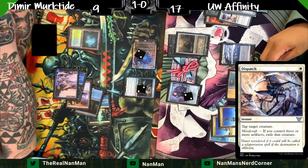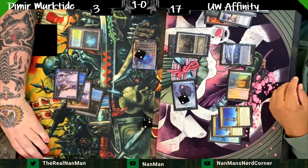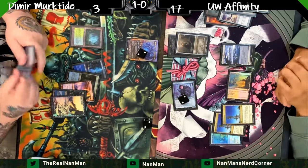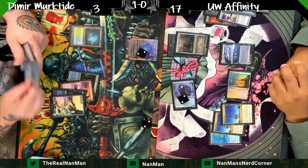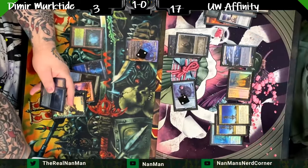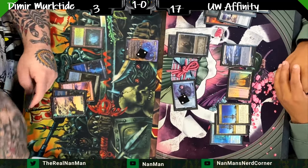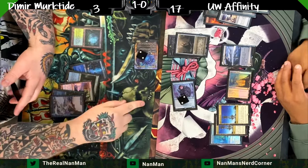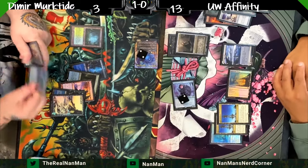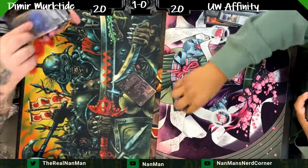Dispatch — normally taps a creature, but because we have enough artifacts for Metalcraft, we get to exile the creature instead. We have artifact lands and Portable Hole to help. We drop our opponent to three life — they're really hurting. They could draw something but there's a limited number of creatures in the deck. Frogs, Oculus, Murktide — Oculus and Murktide are hard to cast right now. We try to draw for an out, swing for four. Not anything helpful — scoop. Tied up one-one in this series.